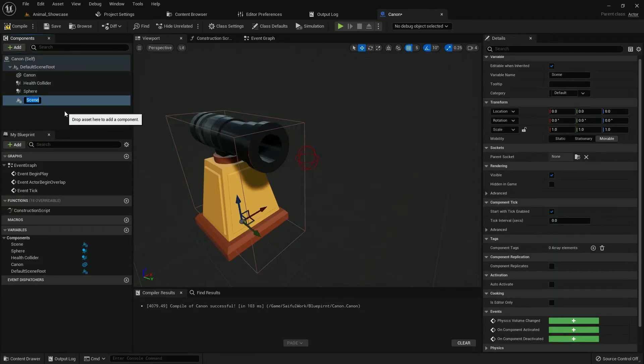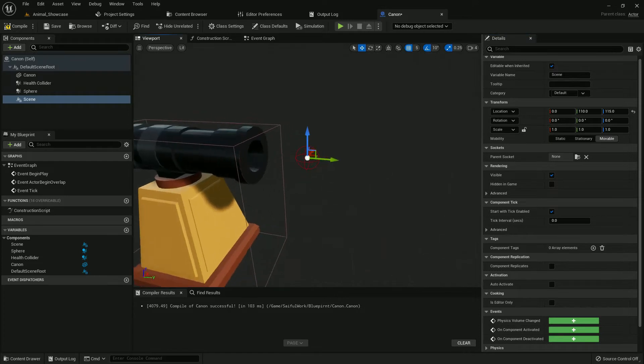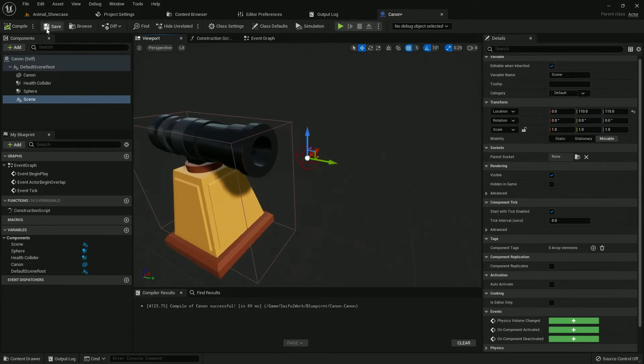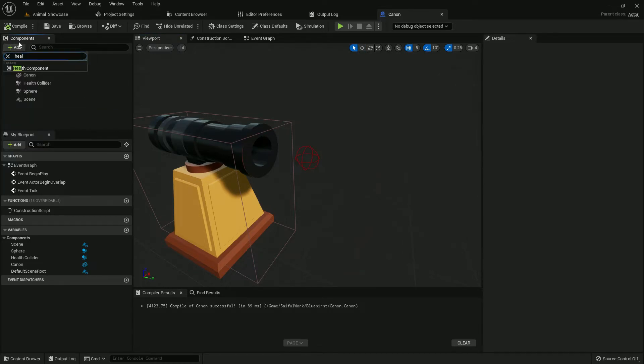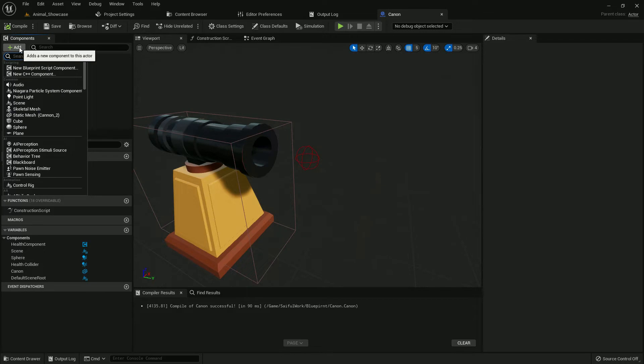Also, I select a Scene Component, copy the location of my Sphere Collision, and paste it onto the Scene Component so they are in the same place. Compile and save. Now add a Health Component — I created a Health Component previously; if you followed my tutorial you'll know it, otherwise the link is in the description.